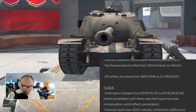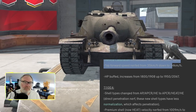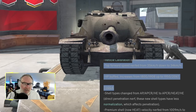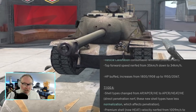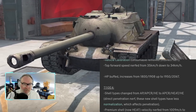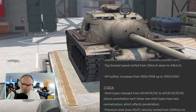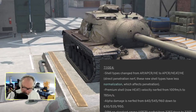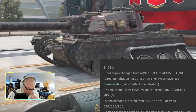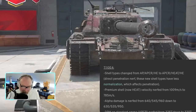T110E3: reticle calibration consumable removed, lost a kilometer per hour of forward speed. It got a fair chunk of hit point buff — 150 base hit points up from 1800 to 1950, which is very nice. T110E4 was taken out behind the woodshed and beaten — though it did get a new model.